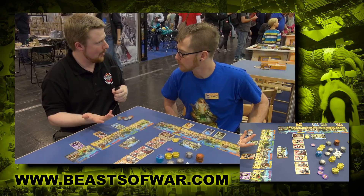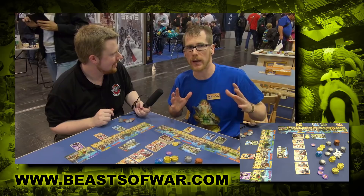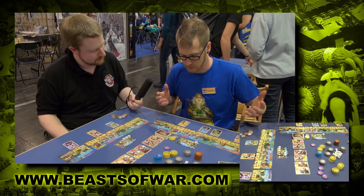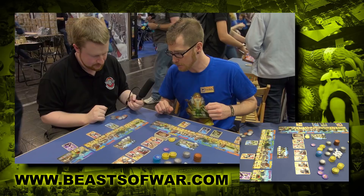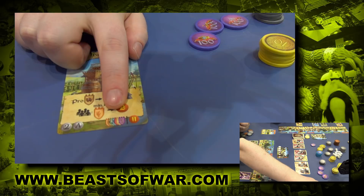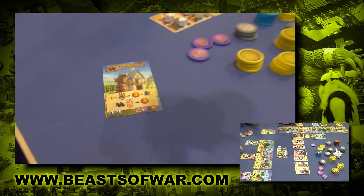We have two special scorings at the end of the game. The symbols down on the bottom of the cards are like collections of sets — you're trying to match these. There's a gold value you're going to get and the banners you need. As more banners you have, the more points you get. If you have characters in every building, you get 49 points — seven times seven. If you have only five, you get 25 points. So spreading out is very good for the end, but might not give you as much reward early.